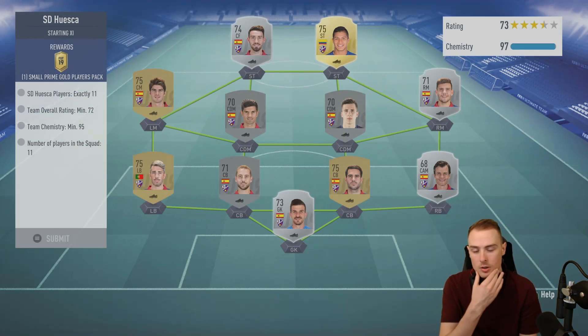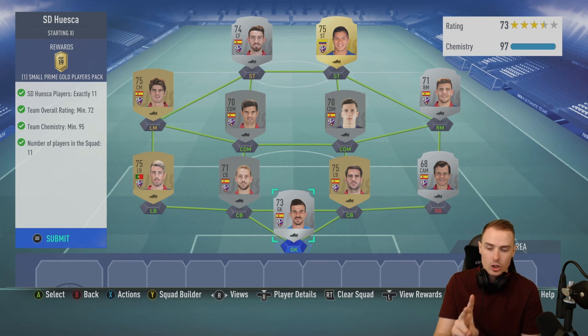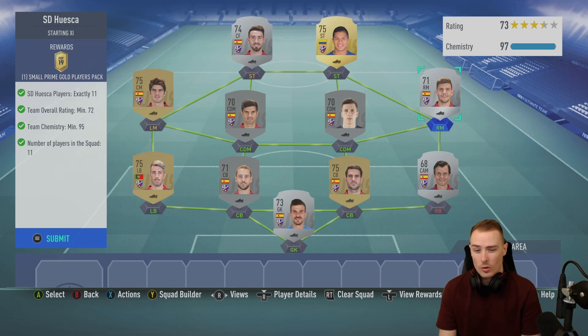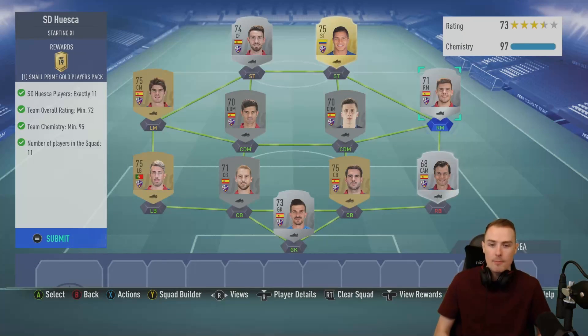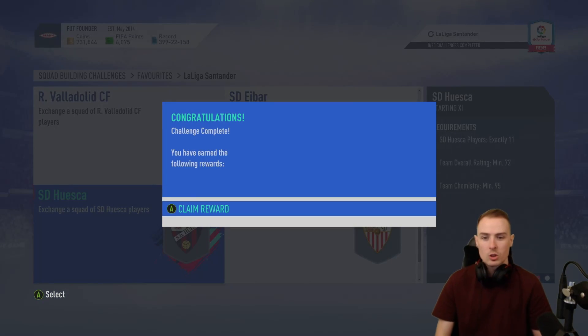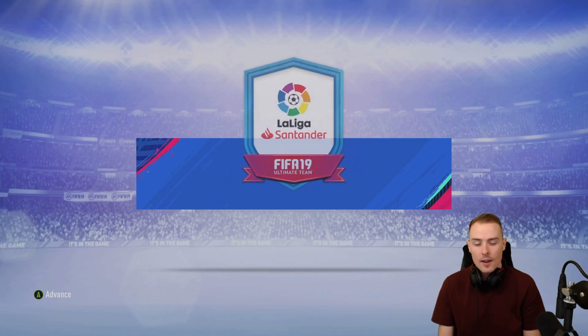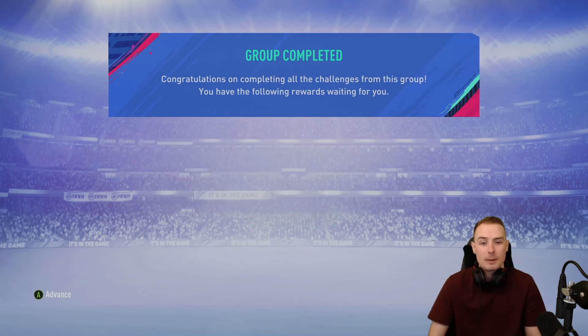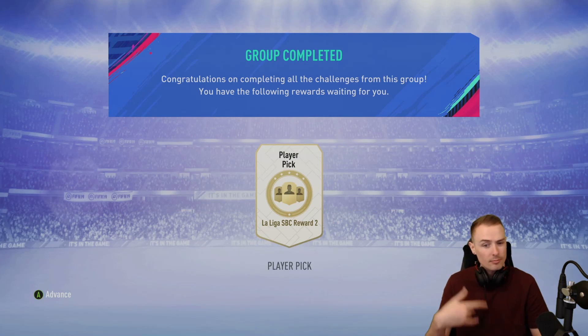This is actually one of the most expensive squads - I believe there are two La Liga squads that are fairly expensive, and the reason they're so expensive is because the majority of the squad is silver and a lot of these players are very, very expensive. We can submit that there. That is squad number 20 and that is, for the first time in Packed to the Future, the La Liga Santander League SBC complete.